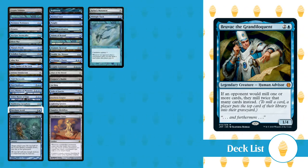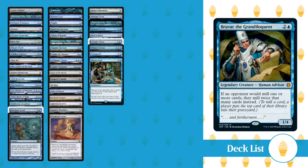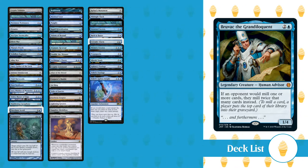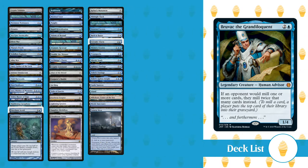For Enchantments, we have Mystic Remora, Drowned Secrets, Back to Basics, Intruder Alarm, Memory Erosion, Propaganda, Rhystic Study, Sphinx's Tutelage, Teferi's Tutelage, and Teferi's Ageless Insight. And for Lands, we have Castle Vantress, 26 Island, Mikikoro, Centre of the Sea, Mystic Sanctuary, and Valeria West.